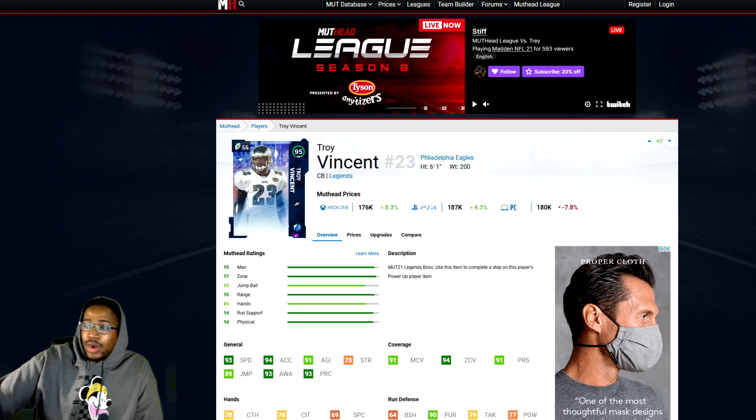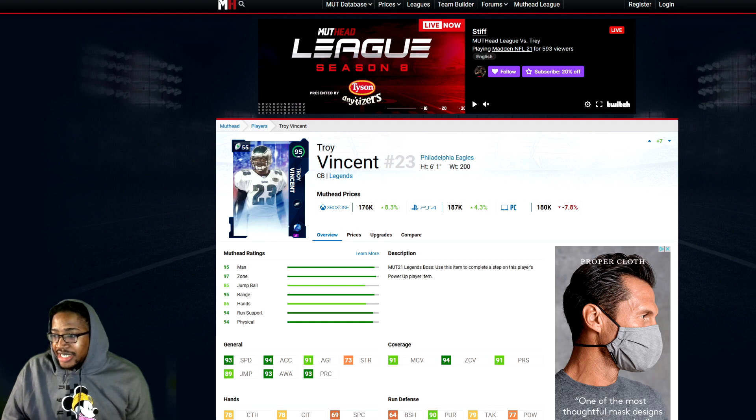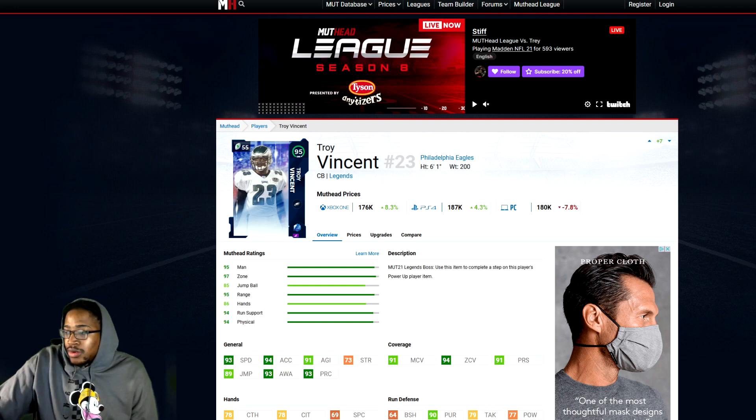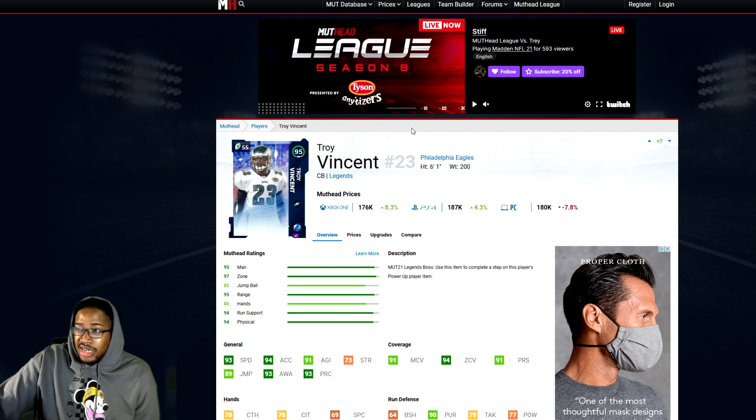Next we have Troy Vincent. I think he's actually better than Charles Woodson. 93 speed, 94 acceleration, 91 agility, 73 strength, 89 jumping, 93 awareness, 93 play recognition, 91 man, 94 zone, 91 press. Overall a really solid card. Some of these guys you can't afford, and he's one of them — but if you need a good corner, he's not a bad option. I'd take him over Charles Woodson, to be honest.